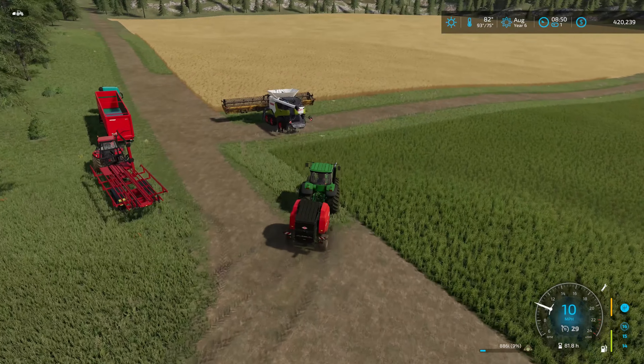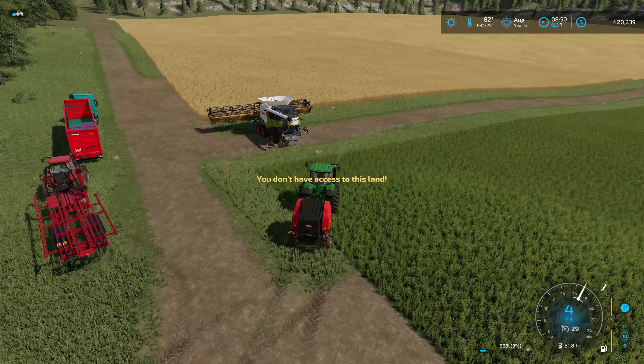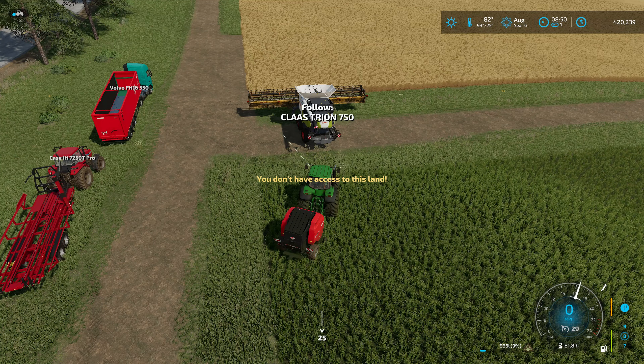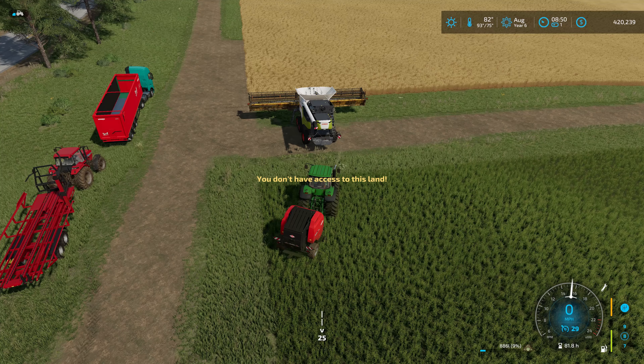Let's get the baler all set up to go. It's a grass field we're kind of in right now, so I don't think that farmer is going to mind too much. They don't have access to this field anyway. Let's go ahead and hit Ctrl+F — you're following the Class — follow 30 meters behind us, I think that'll be good.